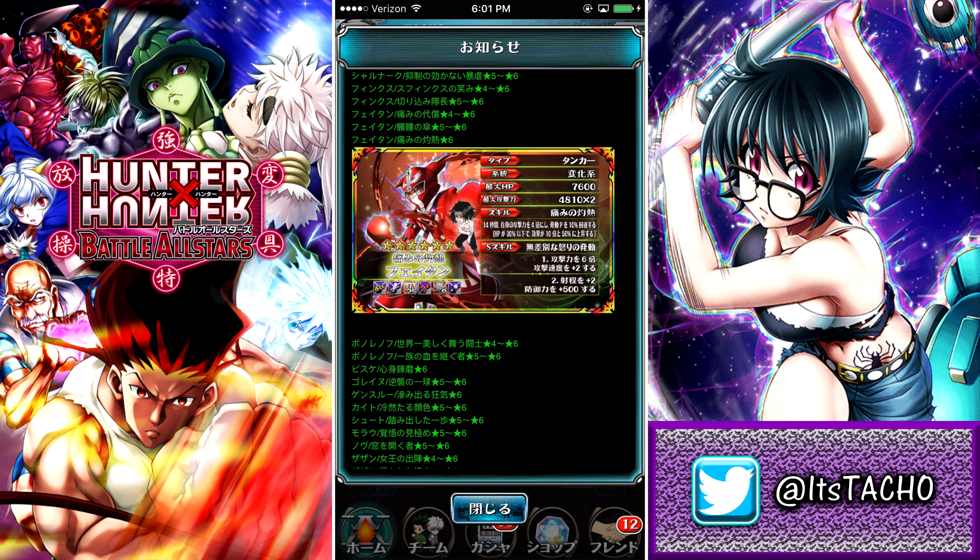Then we have Phaeton here — Jared is going to be going crazy when he sees this card. It's a Tanker Phaeton with 7,600 HP, doing 4,810 damage times two, which is over 9,000 damage. As far as his skill goes, for 14 seconds he's going to give himself 4 times damage, and also recover 10% of his skill points — so he's adding to his damage and making it faster to loop his skill. And there's another catch: for every 30% of HP that he's lost, it looks like he's going to add 10 times damage to his attack, and also add 50% to his skill points recovered.